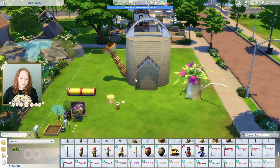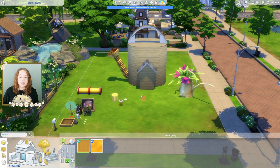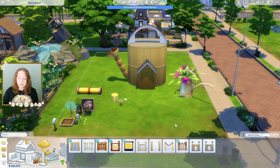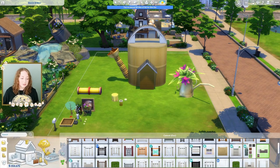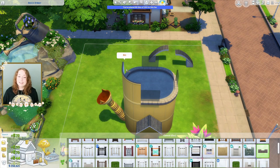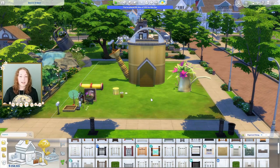Maybe we need to change the wallpaper to something a little bit brighter. We have this one from the Growing Together pack that looks kind of like a metal — sleek metal panels. Oh my goodness, I think that's it. We probably need to put some fencing up on the top to kind of cover up the fact that it doesn't look great. It won't let me do it. Maybe I have to copy this again and use the fence to replace the walls — I think that's just another thing with curved walls. I think we're getting there.